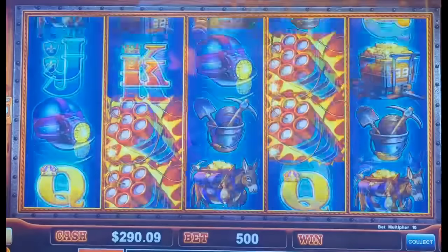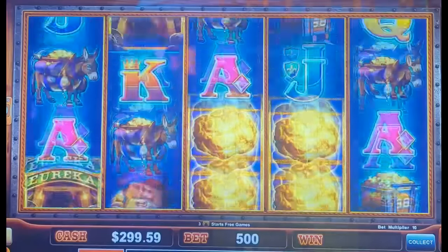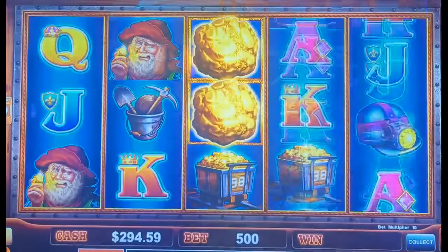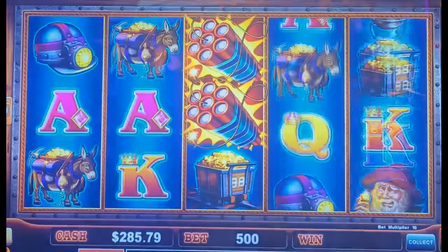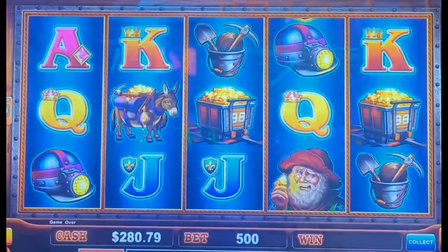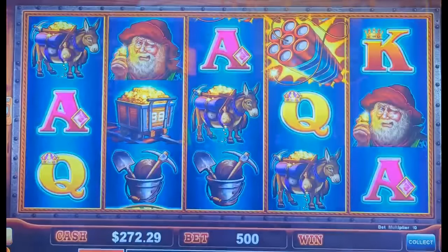One of the interesting rules about this particular Lock it Link is that denomination doesn't matter — the multiplier matters. So you can go ten cents minimum bet at five dollars, or you can go max bet pennies at five dollars, and you're at the max multiplier. According to the game rules, that matters more than anything. If you're betting low on pennies, even if you fill the full screen, you may not be grand or major eligible. You can see that with the new version of this game — the one with the trains — where it specifically tells you what you are and are not eligible for.